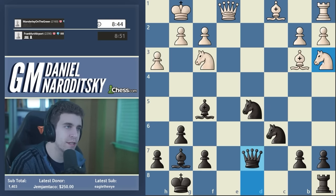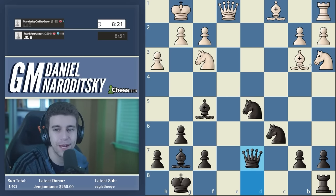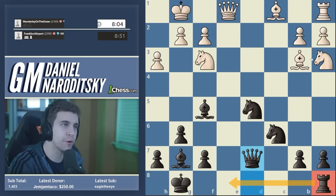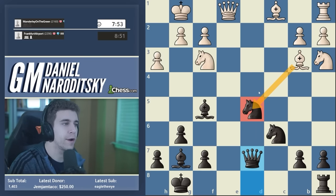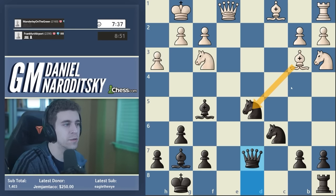We're very much in the driver's seat here, causing a lot of problems. Our opponent is doing a great job of navigating them, but hopefully eventually they crack under the pressure. If it were black to move here, the next move is Re8 — there's only one piece that's not playing, and you bring it into an open file with tempo. The knight on d5 is the focal point probably of white's counterplay, but it takes a lot of skill to correctly exploit that weakness.